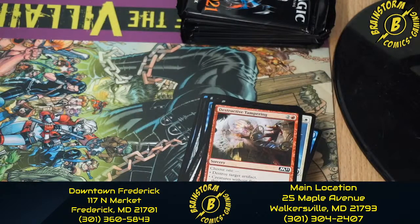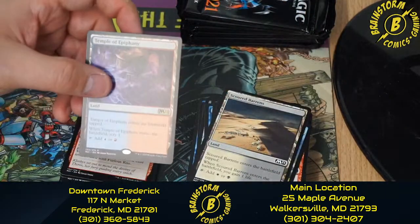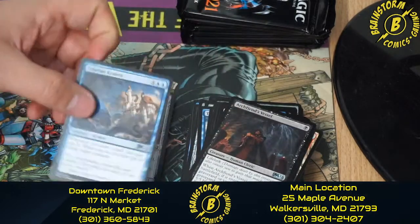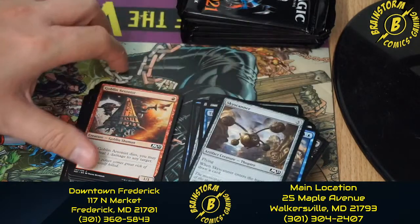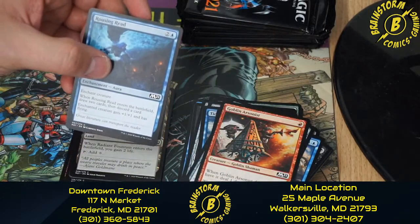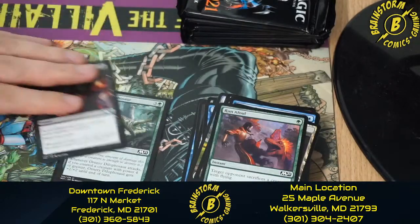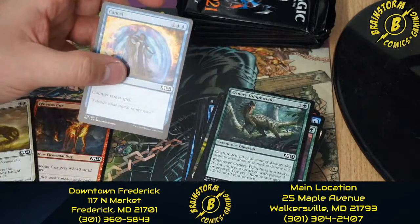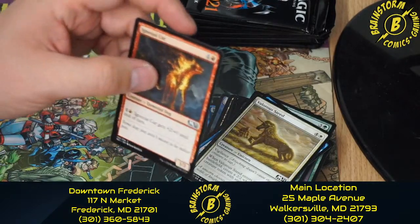Moving on to our sixth and final pack of the fifth pre-release kit: a Soldier token, Scoured Barons, Temple of Epiphany, Furious Rise, Archfiend's Vessel, Tolarian Kraken, Skyscanner, Goblin Arsonist, Rousing Reed, Radiant Fountain, Run Afoul, Village Rites, Ornery Dilapasaur, Cancel, Valorous Steed, and last but not least Igneous Kerr. That was our fifth pre-release kit.